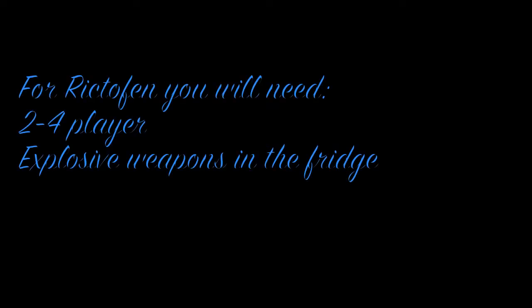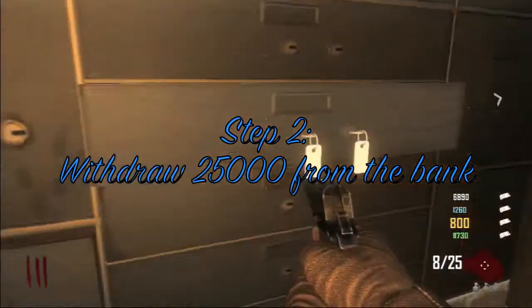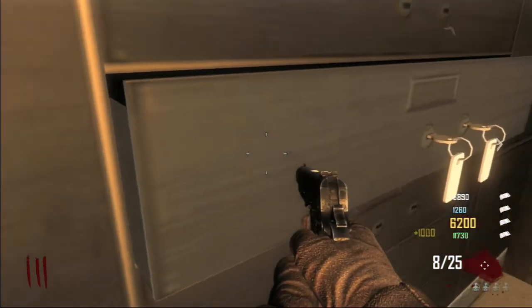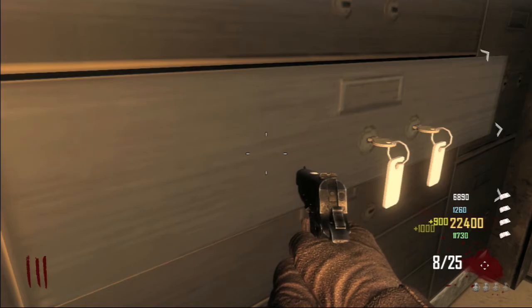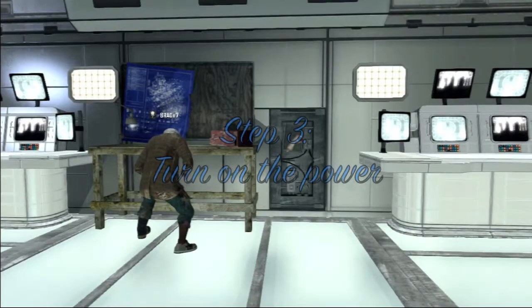If you're doing Dr. Richtofen's side, you're going to need between two to four players and an explosive weapon in the fridge, as you'll need that later in the easter egg. For step number two, you will need to withdraw twenty-five thousand points from the bank — from each player or at least two players — as you'll need that to get the EMP, which is quite a pain to obtain.